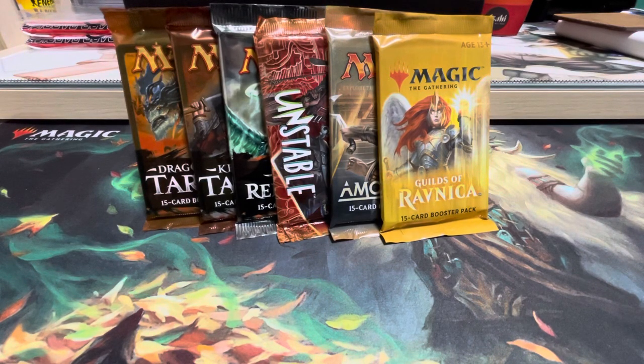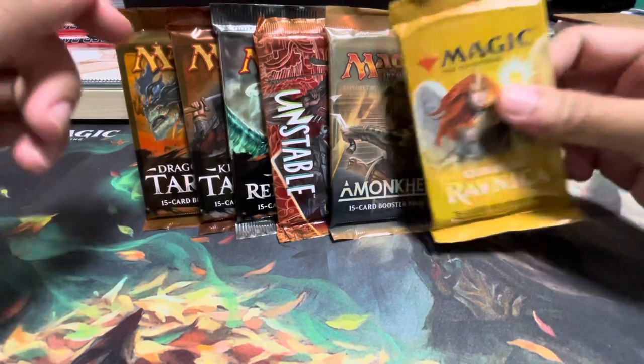Hi everyone, Wensi here from Arter Randomness. Today we are opening up a couple of land chase packs, except for the Amonkhet pack that you see. The odd nails sticking out of the hay — the rest of the packs are mostly packs that will have a chase card in there. For Unstable, the chase is actually the foil basic lands, which are quite hard to get as well. Without further ado, let's open some packs.